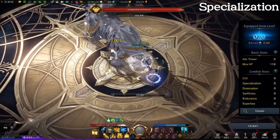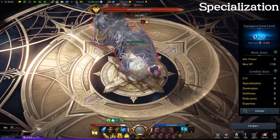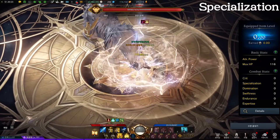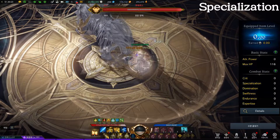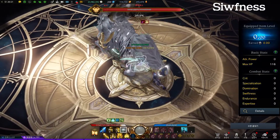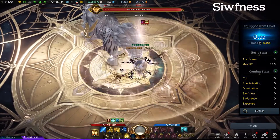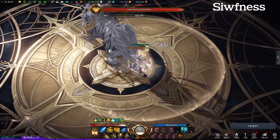Paladin picks between two stats: Swiftness and Specialization. Swiftness reduces cooldown and increases agility. Specialization allows you to efficiently gain identity gauge and enforces the identity buff. Swiftness is commonly used for supporting classes — you can use protective skills more frequently with high movement speed. More skill usage goes to Swiftness, while a slightly better buff for party members goes to Specialization.